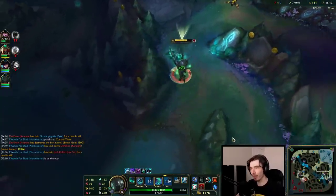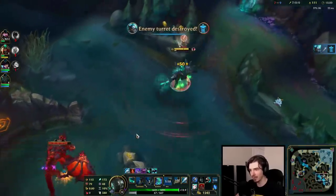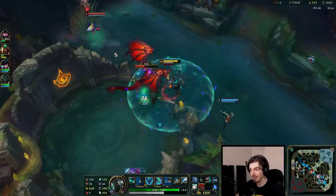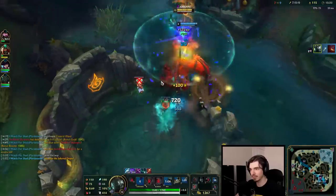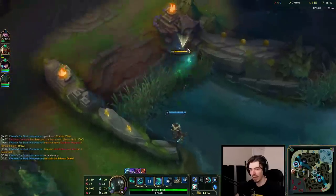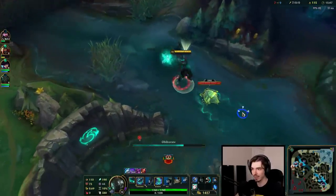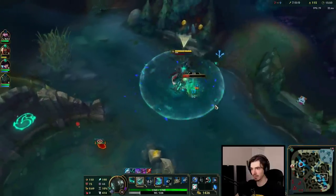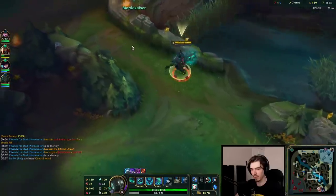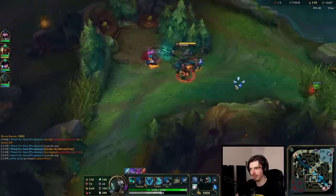Iron stands eternal. The cool thing about Mordekaiser is his Q is kind of spammable — it's AoE, but if you only hit one target it does amplified damage, a bit like Karthus Q. Look at my passive here — look at how much damage my passive is doing, it's actually insane. If you catch someone solo and you get that Q damage to be solo target, you actually bop people hard on this champion. I'm three levels up on Lee Sin — I don't know if this is warded though, because Janna was just around, and supports tend to leave wards wherever they go.